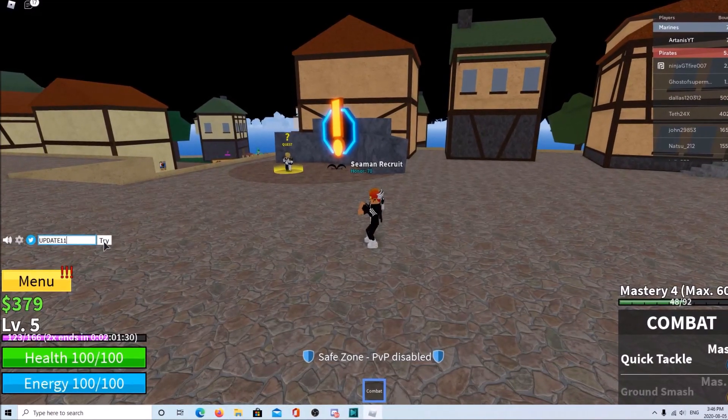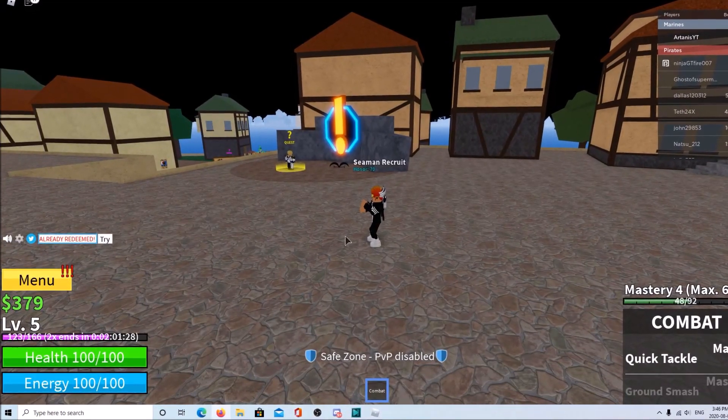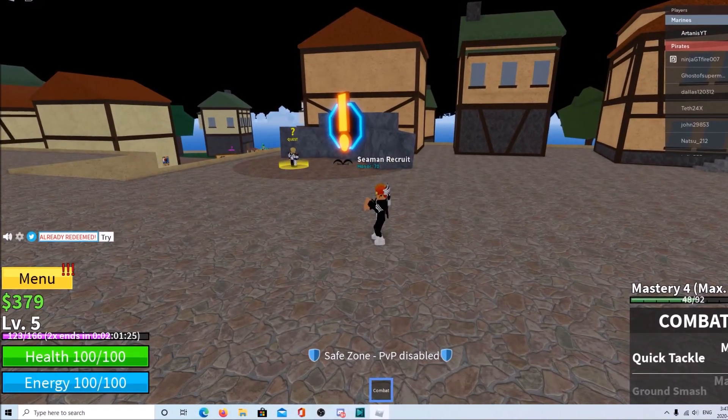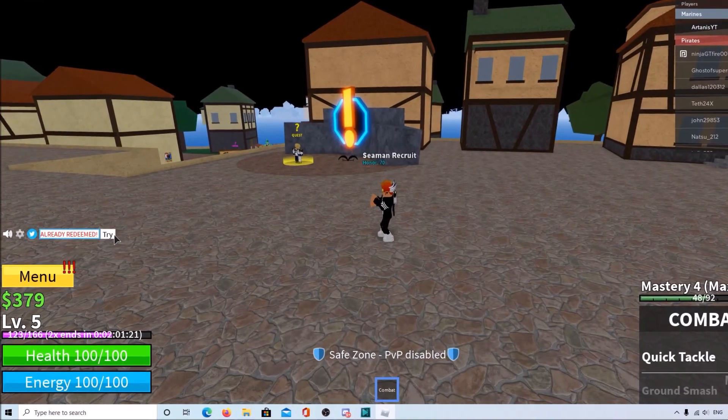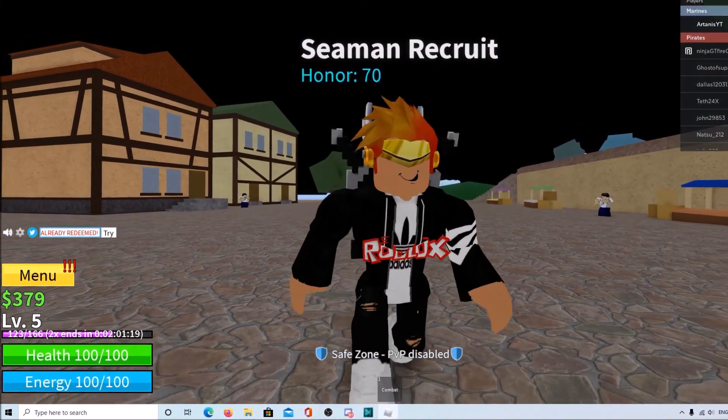Use the code 'update 11'. Then use 'sub to new master 123' — but actually don't do that. And then use the code 'sub to uncle kairazu' — but actually don't do that either. You see where this is going.